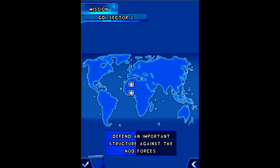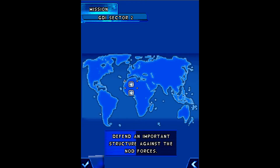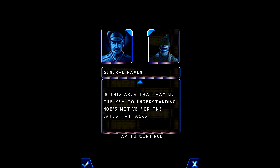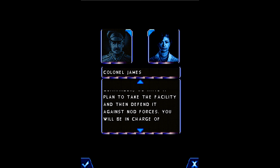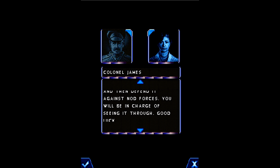Welcome back to Command & Conquer: Tiberian Twilight Mobile. We're going to move on to GDI Sector 2 — defend an important structure against the Nod forces. We discovered a facility in this area that may be the key to understanding Nod's motive for the latest attacks. Commander, we have a plan to take the facility and defend it against Nod forces. You will be in charge of seeing it through. Good luck.